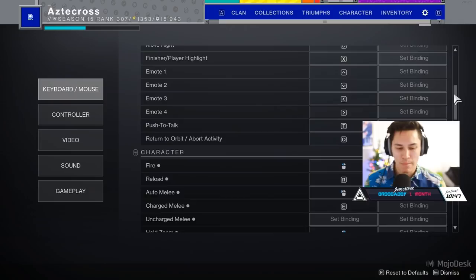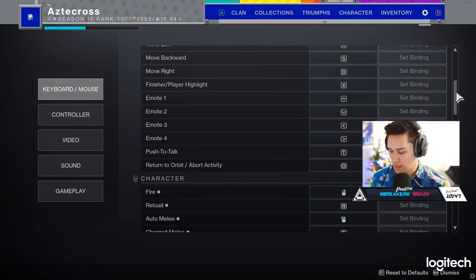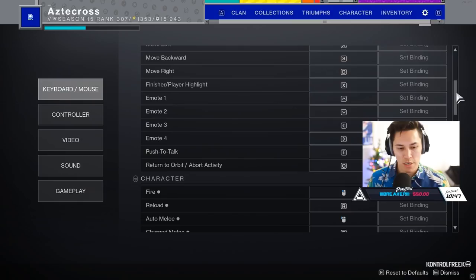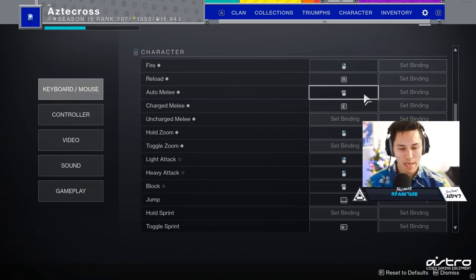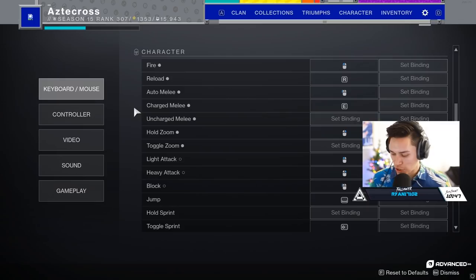My keybinds: other than the finisher, my finisher stays at X. I like it to be close — it's close to my middle finger, right under S, so I can just flick to it for a finisher in PvE. For PvP, I have auto melee on a mouse button on the side. I like it because it's a panic option — someone's up close to me, I'm not really thinking, I'm still trying to move with WASD, and I just immediately hit the melee button right on my mouse. My charge melee is E.